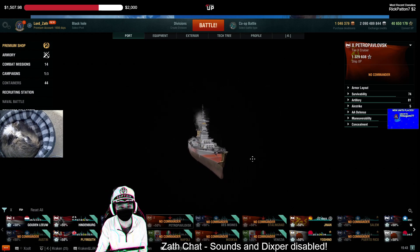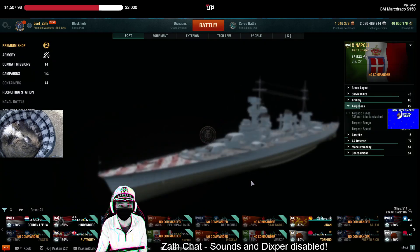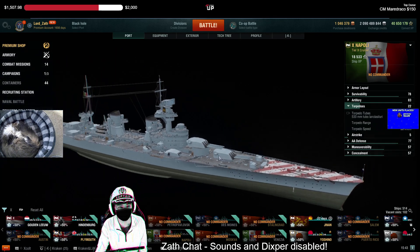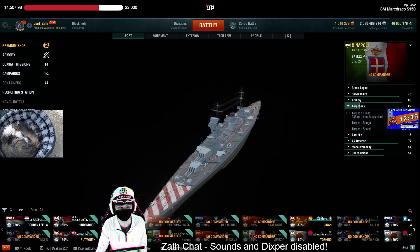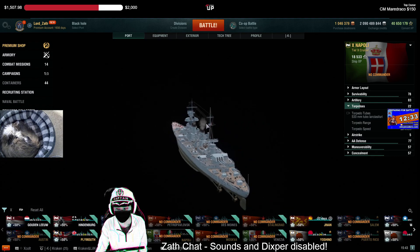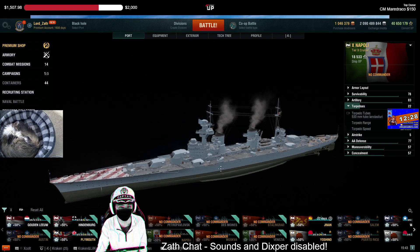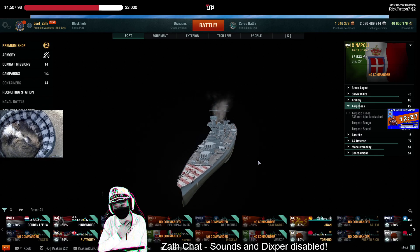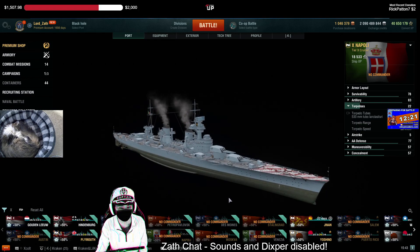Petro is going to be a cornerstone of just about every lineup out there. Napoli — we saw Napolis working in King of the Sea in tandem, smoking and secondary-ing things down. Because of the one-ship rule, I don't see that happening. I think a Venezia is far better than a Napoli.